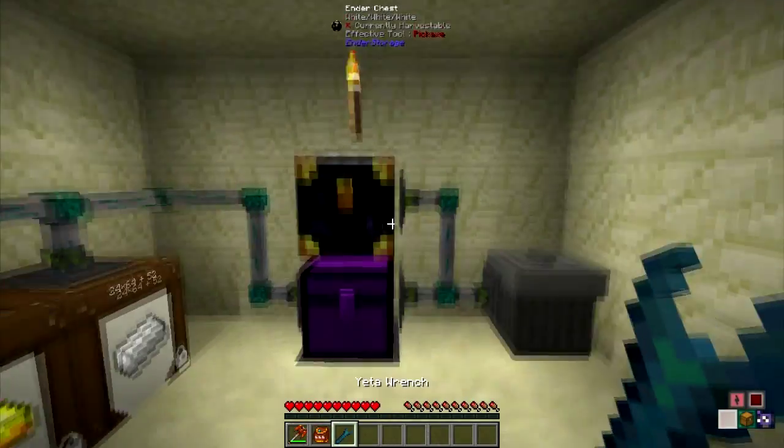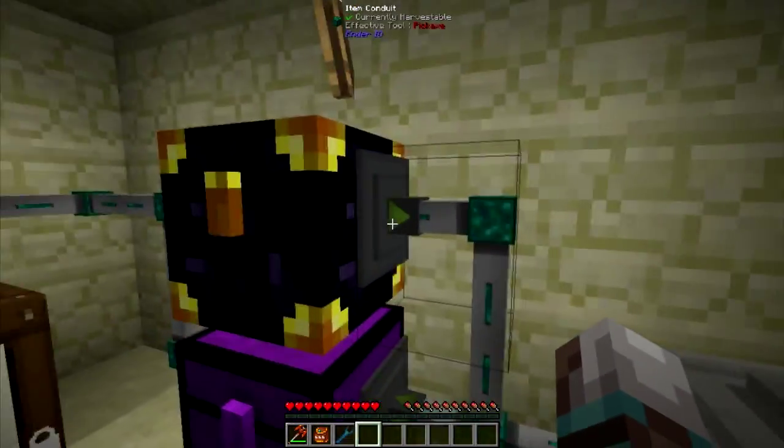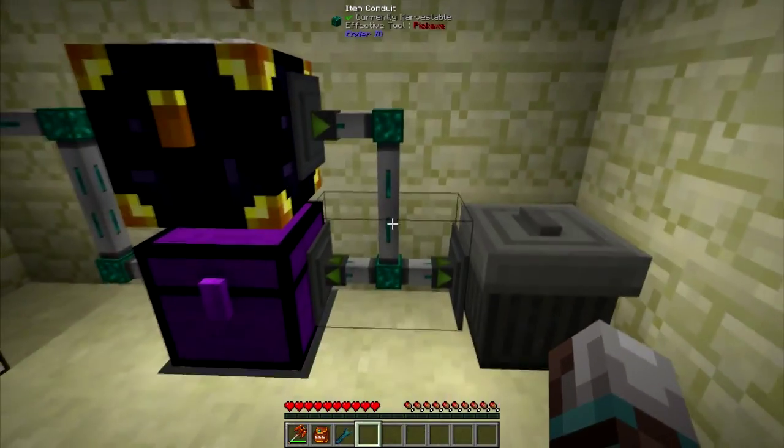So, the ender chest — you have an ender pouch that links to the ender chest, and the item conduit extracts from the ender chest.